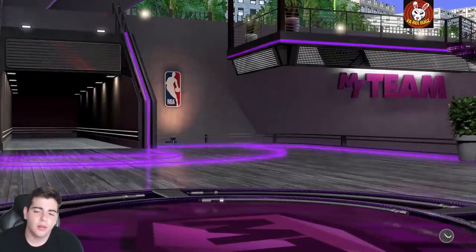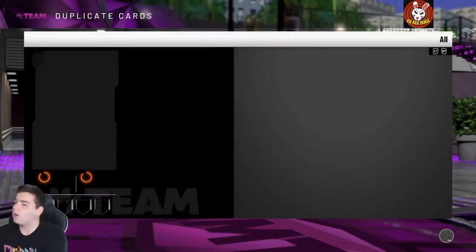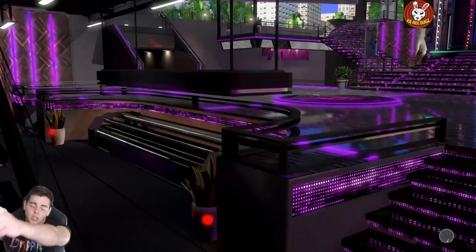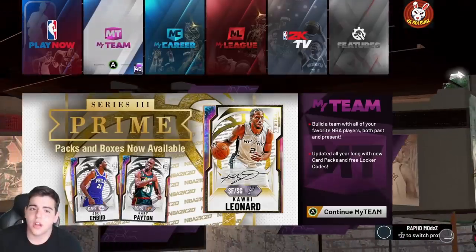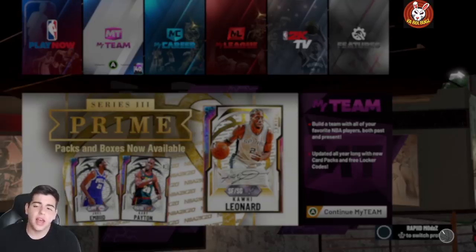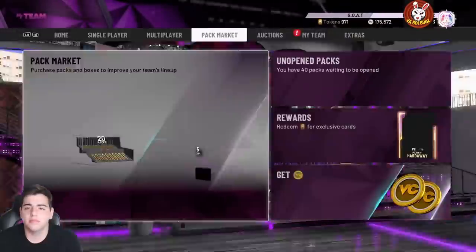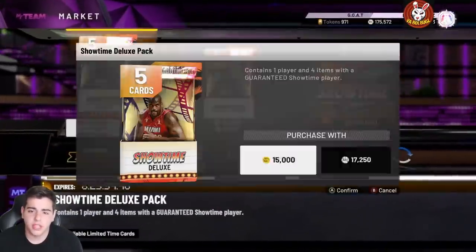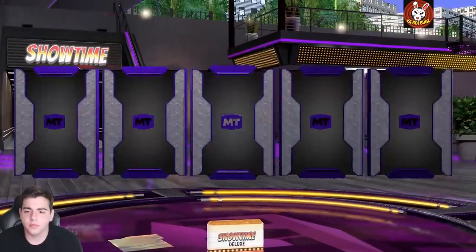Another pack, another L — these packs are terrible. We're gonna back out of MyTeam and hope for the best. Don't pop these packs, I'm telling you they're not gonna be good. The 10,500 MT packs have been treating me very well — the 17.5k packs, I haven't pulled a pink diamond or higher yet. We're down about a hundred thousand MT. It's all bad, but we're gonna keep going.